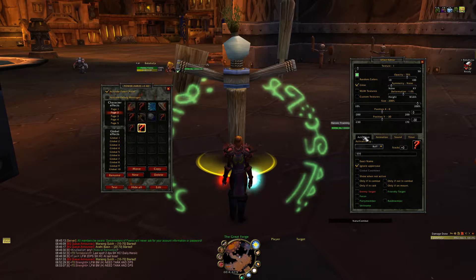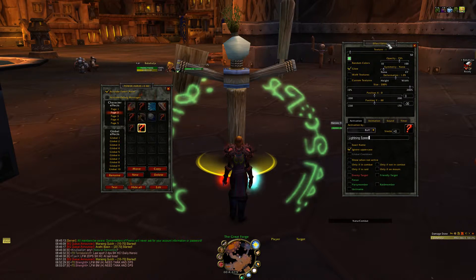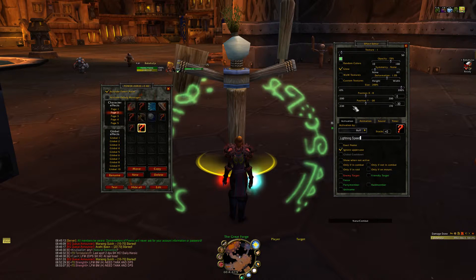The first thing we need to do is the activation. It's gonna get activated by a buff, because we are tracking our buff. It's not stacking or anything like that, so it's just equal to zero. The name of the buff was Lightning Speed. You can put an exact name here but you don't really need to — just leave everything on default, unless you want to specify things like show only in combat, only in raids, only if you are on a mount, on your target, or on your focused party member.